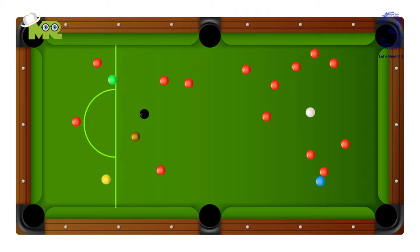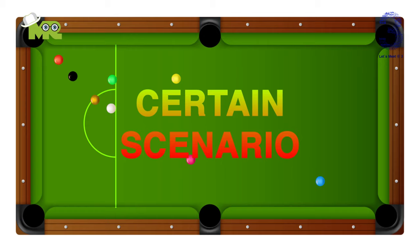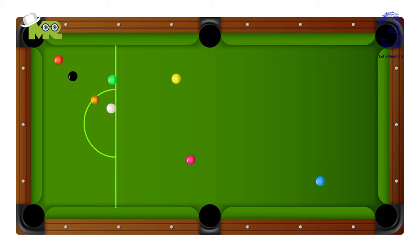What is a snooker? Snooker is a term used to describe a certain scenario — when there is no direct path between the cue ball and the ball you're trying to hit. To escape, you'll usually have to make a kick shot where the cue ball bounces off one or more rails before hitting the target ball. Free ball: if you commit a foul and your opponent is snookered on all balls, the opponent is allowed to select any ball on the table as a free ball for that shot only.